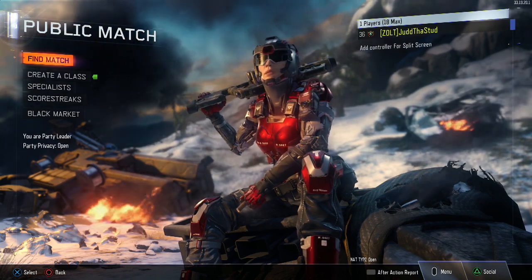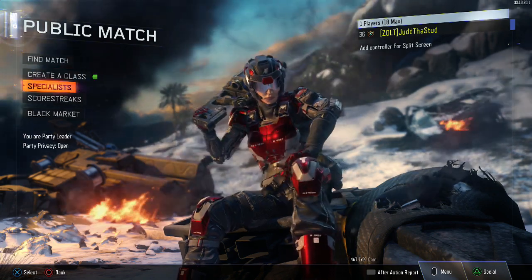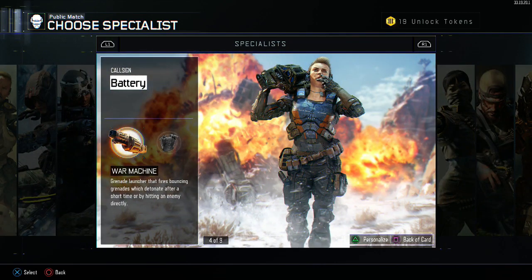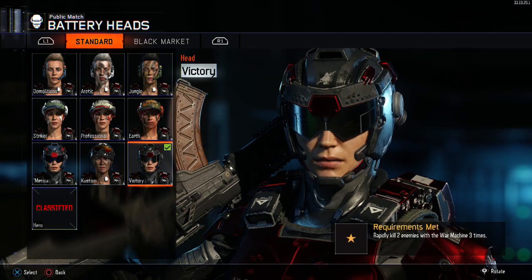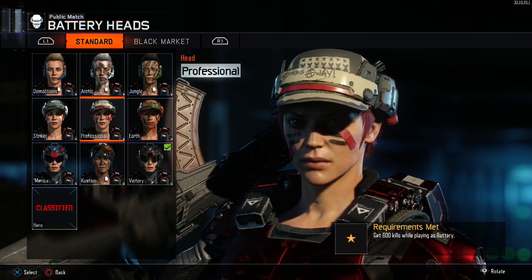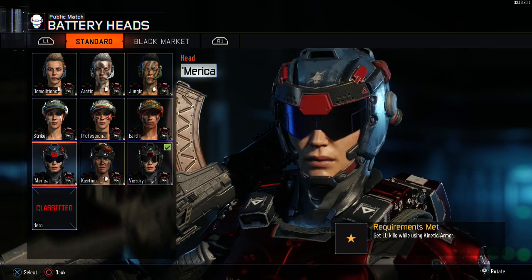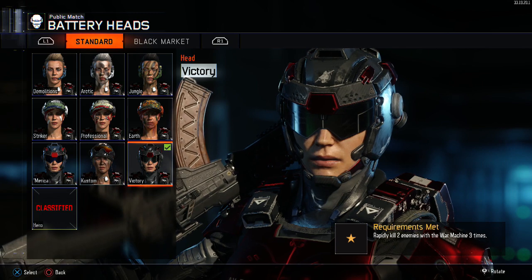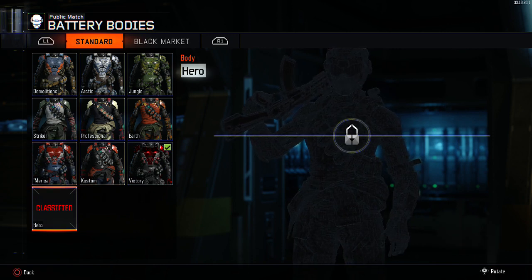I do believe there's a way to unlock this. Basically, if you go down here to specialist, you got all your specials here. We're going to use Battery for example, because I've actually used Battery quite a bit. If you press triangle, or Y on Xbox One, you get a way to personalize. I've done all these challenges: 100 kills, 600 kills, 20 kills with kinetic armor, rapid two kills, reward machine three times. These nine challenges were the only ones on there until I unlocked the victory, which was the very last one. This is for the helmet and the body as well, and as soon as I unlocked that, this new gear came up — it's the hero.